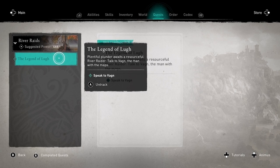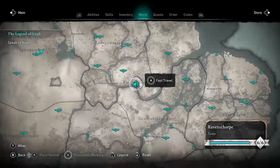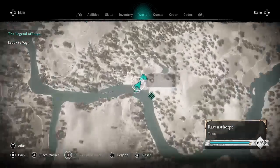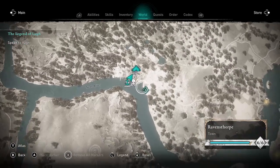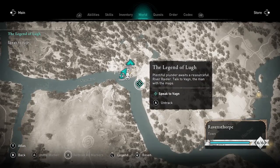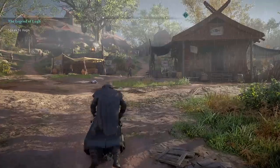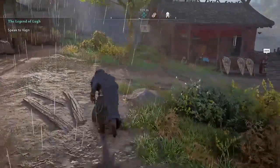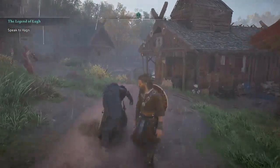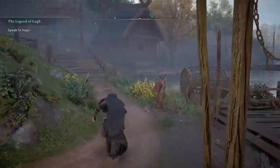If you go to your quest log, under River Raids, you'll see a new quest. This was a free update available to all players that doubles the size of the River Raids map. And to access the River Raids map, you need to talk to Vong at your settlement. I got some questions on this last time, so I wanted to get it right out there at the beginning.